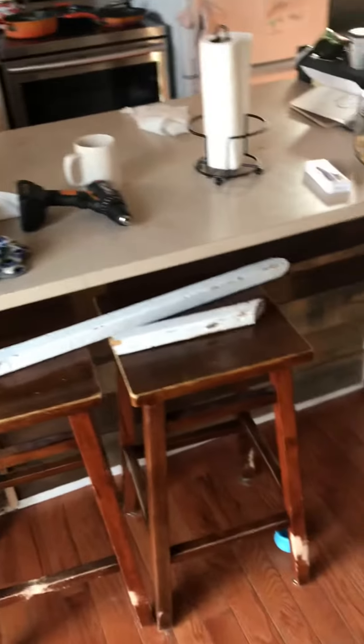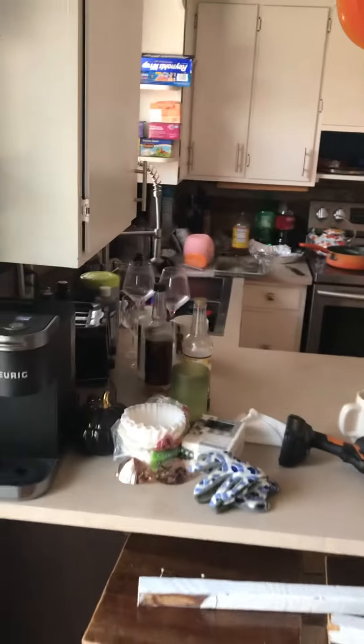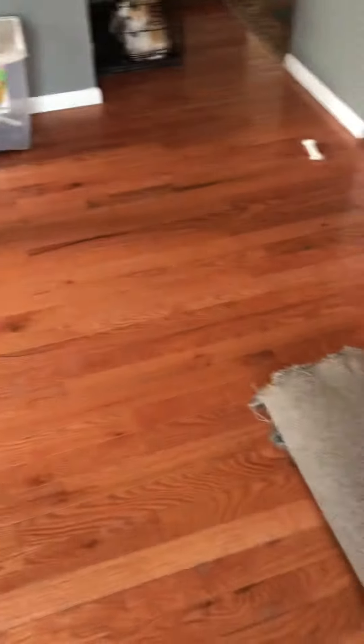Island right here, and getting rid of this — new countertop. So we'll do an L-shape with an island, and then possibly a tile backsplash. We'll see where the budget lies. Otherwise, that should be about it.